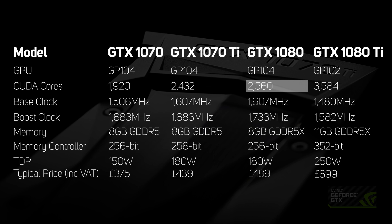The clock speeds of the 1070 Ti are also very good, with a base clock of 1607 megahertz and a boost clock of 1683 megahertz.